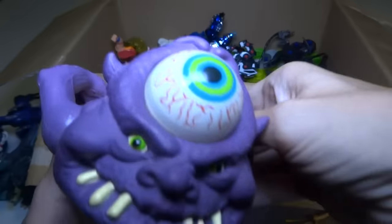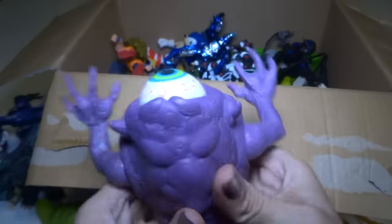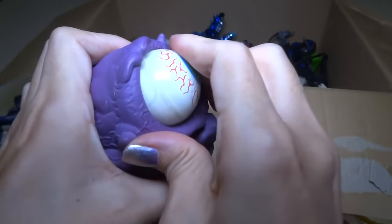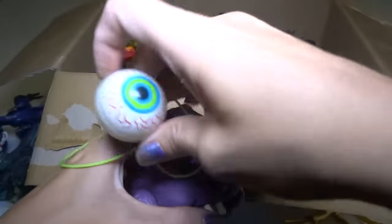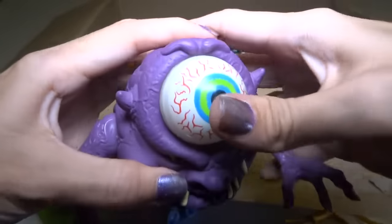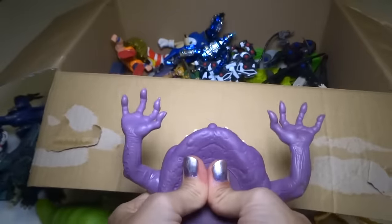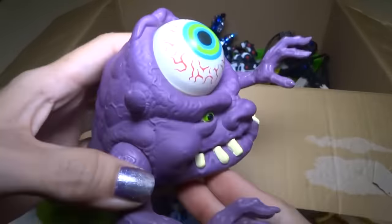This is another Ghostbusters guy. This one — let me see if I can do it — this eyeball is supposed to come out and there's a string. You're supposed to be able to pop it out, but it's not working right now. Maybe it was just stuck. Maybe now that I've got it unstuck it will work, because it was not being used for a really long time. Let's try it again. Come on, work. I can't — oh, that looks like a face. I'm sorry it won't pop out. This is another 1984 toy, I think.